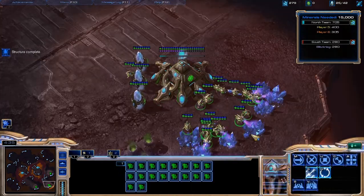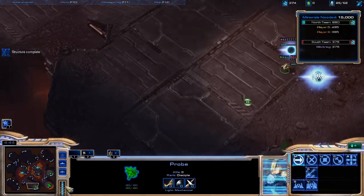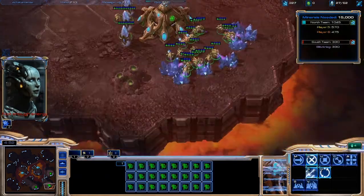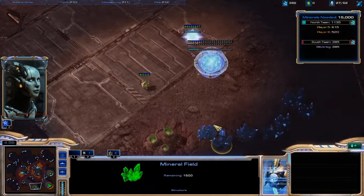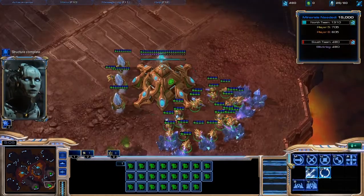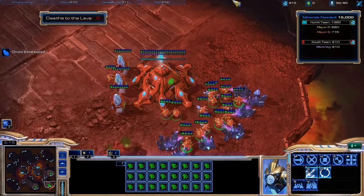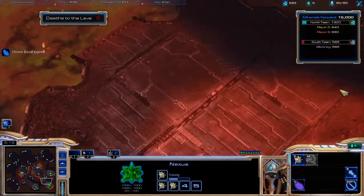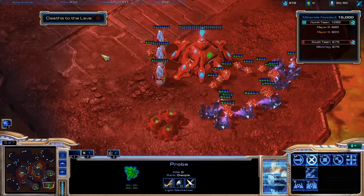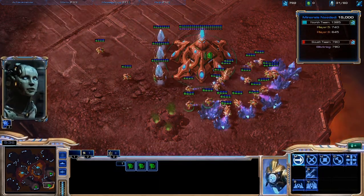You want 21 probes per base. So once all the lava is getting down - it's 16, 17, 18, 19, 20, 21 - I only want three open spaces per each base. Once this lava recedes, we're going to send these probes out. That's 21 - we're going to send them to collect mineral nodes.